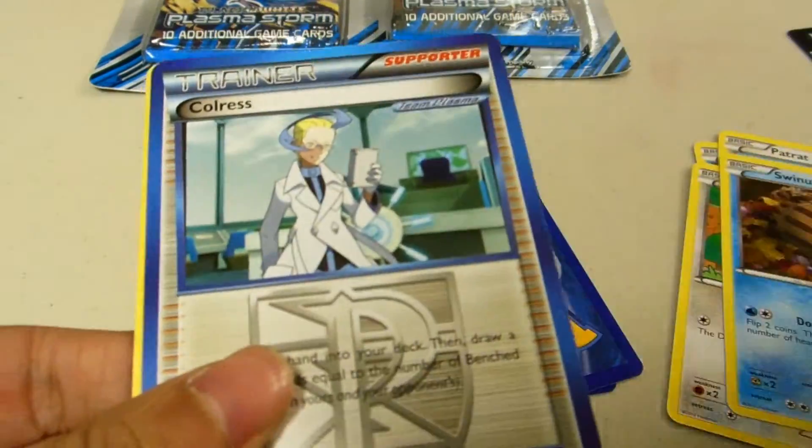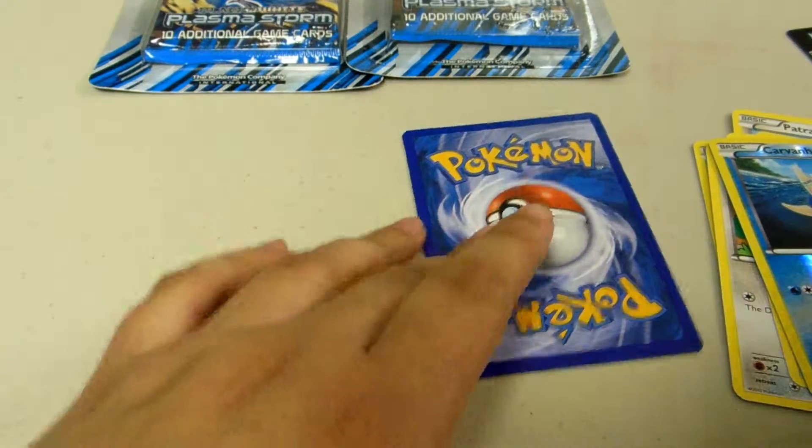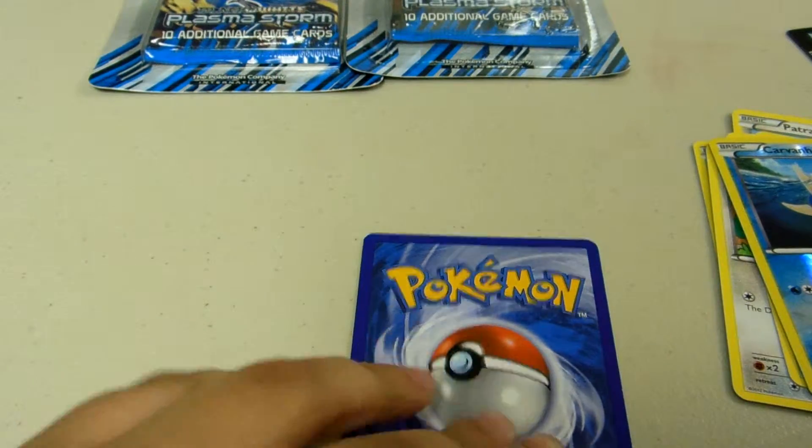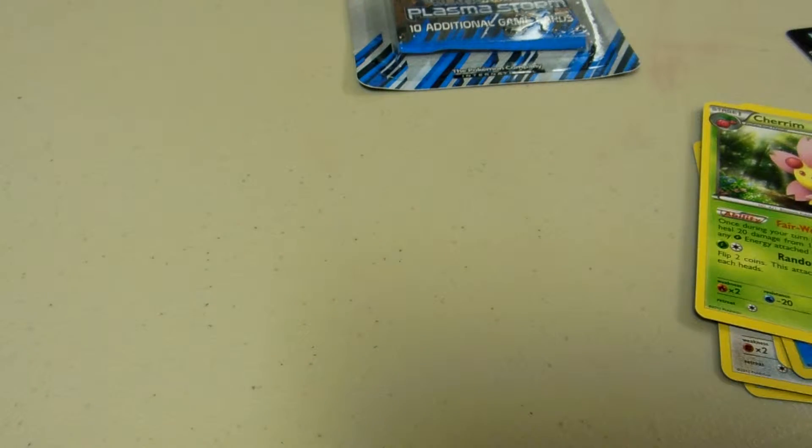Togubi, Swanna, nice Gurdurr, and nice Furfrou — that's good. The reverse is Carvanha. Okay, that's what the first card of the pack was, and nothing good there. So nothing too amazing in that pack — hopefully this pack is better.